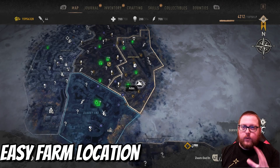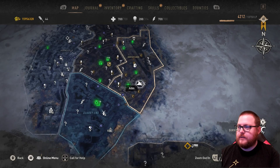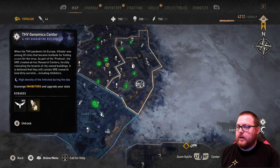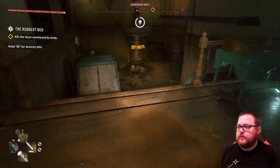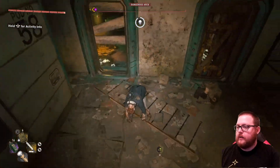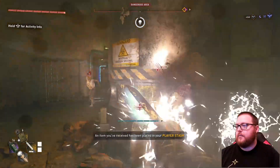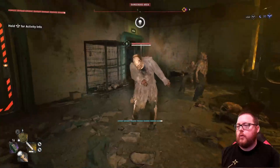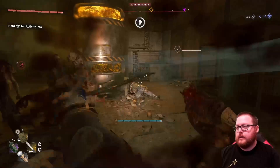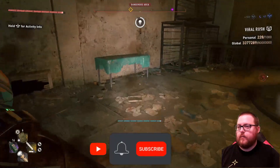A really easy spot to farm viral heads is right here in Horseshoe at the quarantine building. Go in and get all the way to the bottom level, and once you do you'll see there's a howler in here. What's great about this is the howler will constantly spawn virals. Go ahead and kill all of the regular zombies in here because they will cause problems, but the howler will spawn almost non-stop virals that you can use. You don't have to worry about the special new virals — you just need to chop off a bunch of heads.